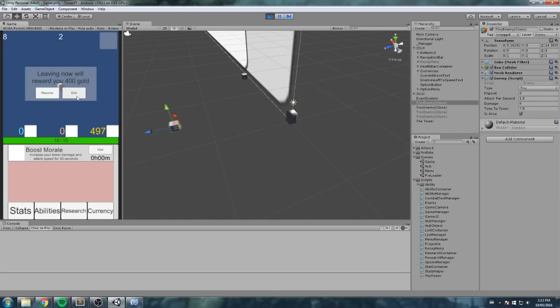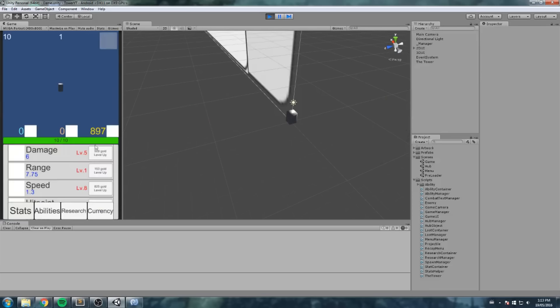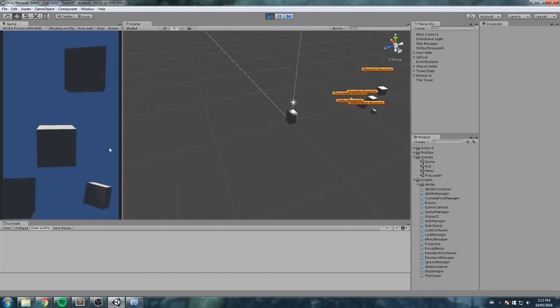We get 400 gold, and our total is now at 497. After that we're at 897, so everything is working correctly. Our first hub section is done. This was the easiest one — the others are way harder — but at least we got one out of the way. I hope you enjoyed the video. If you did, please leave a like — it really helps. Leave questions or comments below or on the Facebook page, and I'll see you in the next episode.